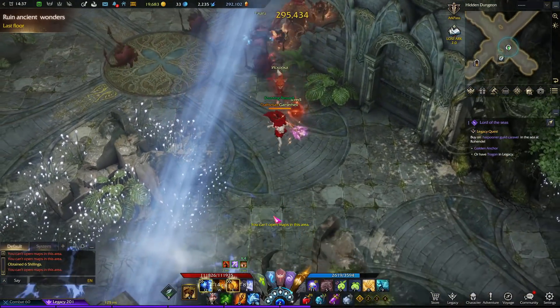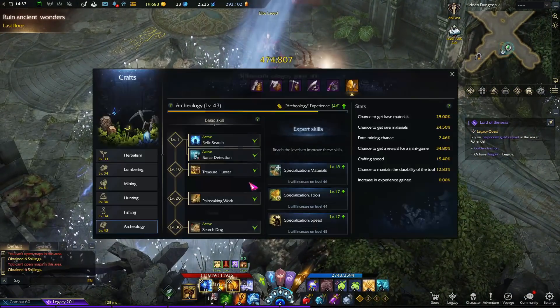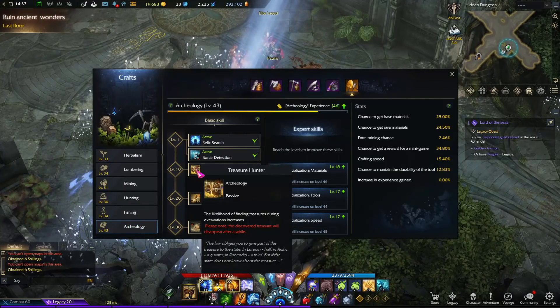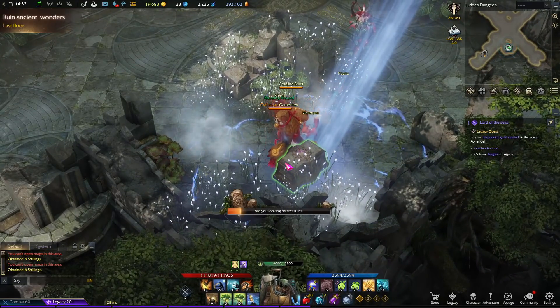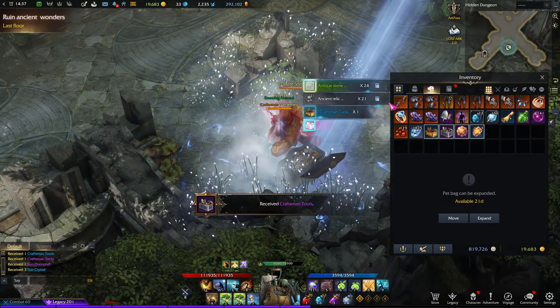Inside the dungeon you'll find this chest — by the way, this is the same chest you can find outside from the treasure hunter. You come to the dungeon and open the chest. If you're lucky you might get the legendary one; if not, you'll get the epic one like this one here.